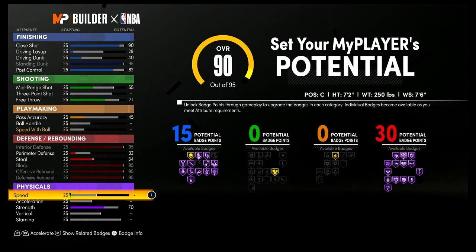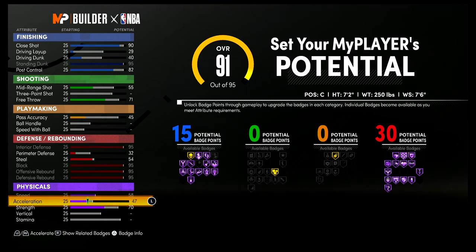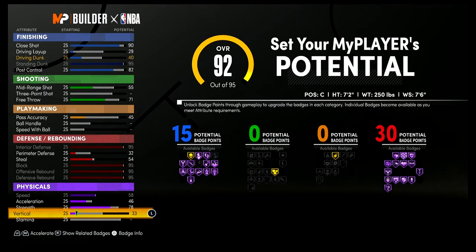For your physicals, bring your speed up to a 58, your acceleration up to a 46, your strength up to a 78, your vertical up to a 65, and spend the rest on stamina.